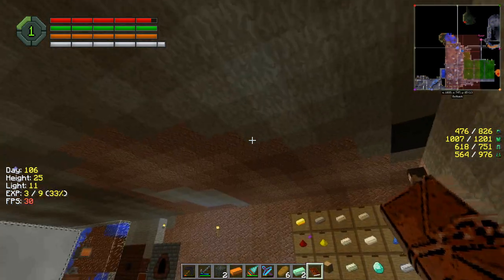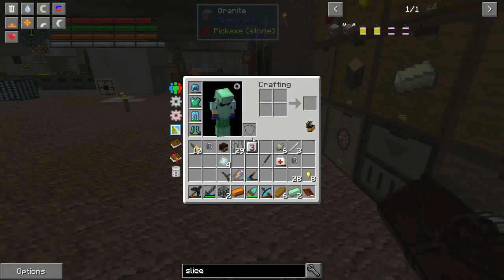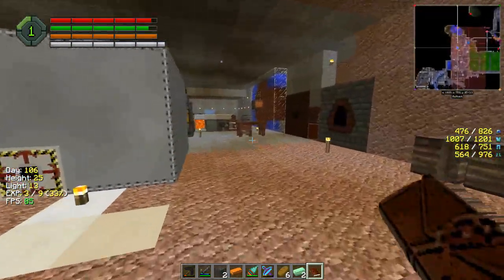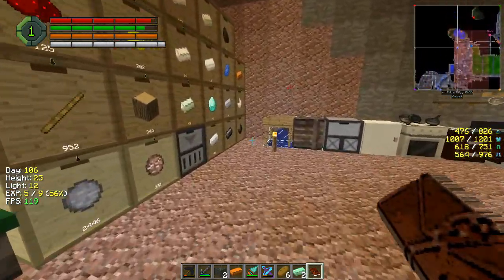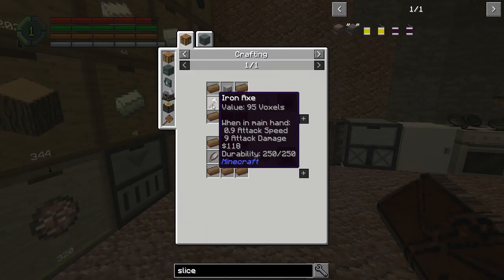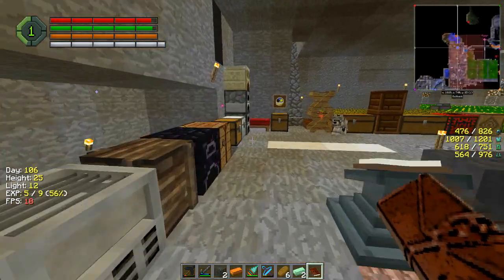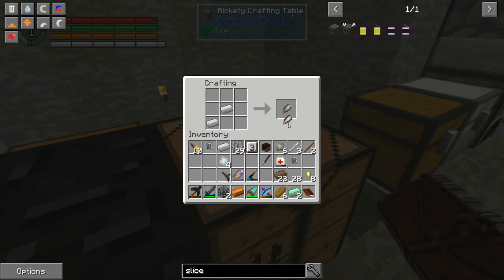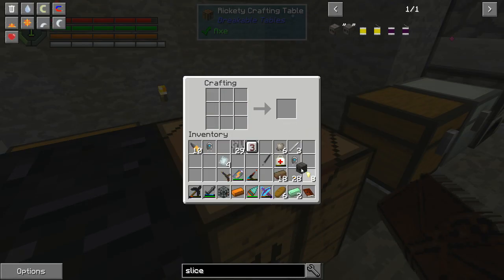For the mob head — I need to check if Herobrine's head can be used. When I put it in my inventory, it turns into a normal mob head. I'm hoping that's going to work in the crafting recipe. I need some shears and an iron axe — one, two, three — that should give me everything I need to make the slice and splice. Yes! Slice and splice — nice.